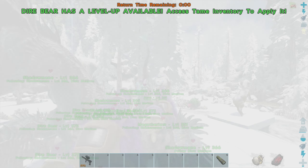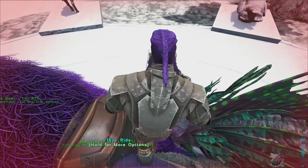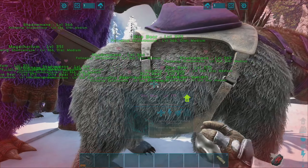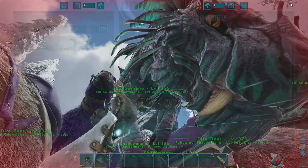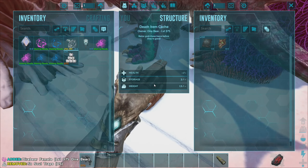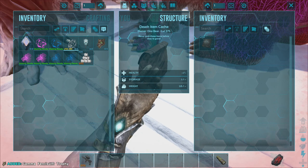We might have to go back to base and get some fur armor because there's no way I am dying just from the cold — that was awful. I didn't even bring food. Who got the stuff that we want? I didn't see who got the actual kill. Was it you? Okay — we got the Gamma Fenrir Trophy. Awesome.